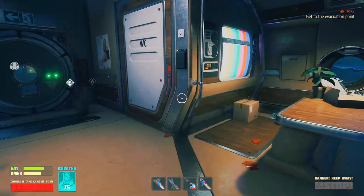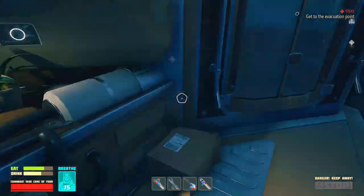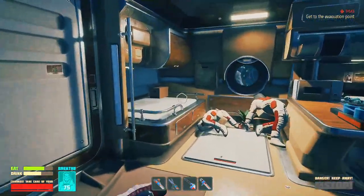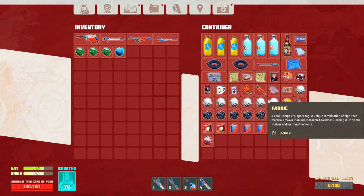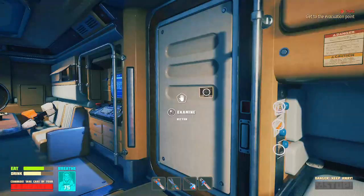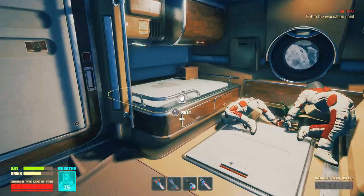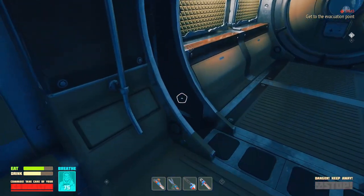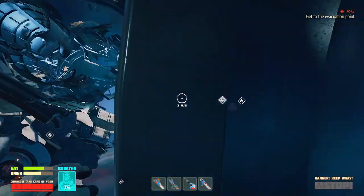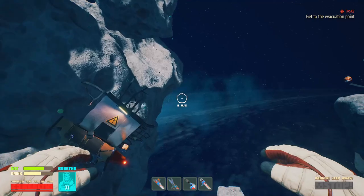Hey everybody, welcome back to Breath Edge. I've been out making some water and food, and I got a bunch of resources - some more batteries, more plastic, and more fabric. I was out behind the ship and I found a mail delivery shuttle, so I thought we'd go check it out. I'm at 100 health right now, I could eat and drink a little but I'm not too worried about it.